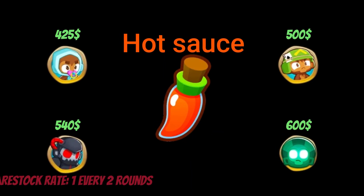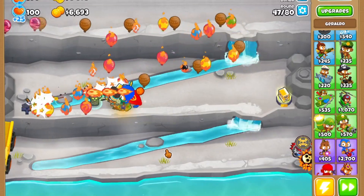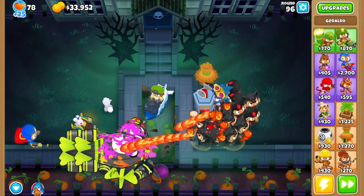Just like the hot sauce — which I'm not going to pronounce the full name of — what it does is create a little fire creature around your tower of choice, which will shoot flames similar to the Dragon's Breath. It also inherits the buffs gained from those towers, such as jungle drums. The only buff it will not inherit is the Alchemist brew.